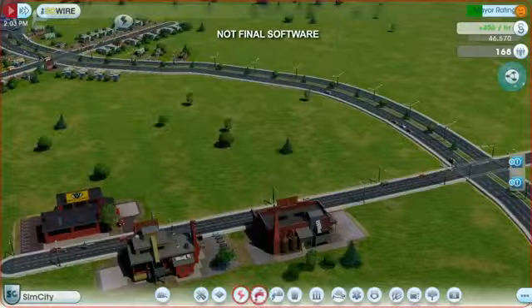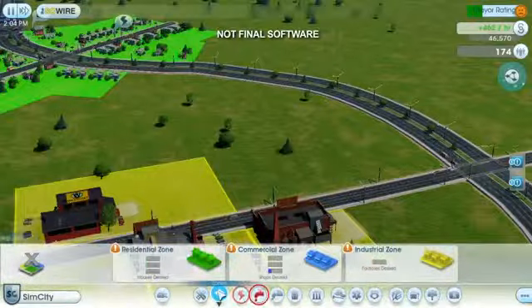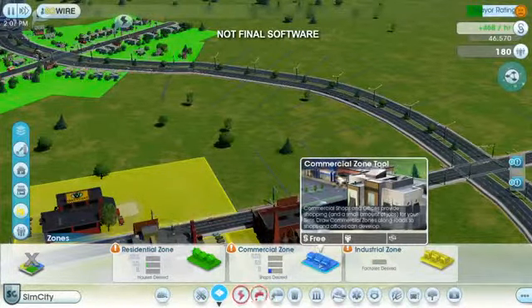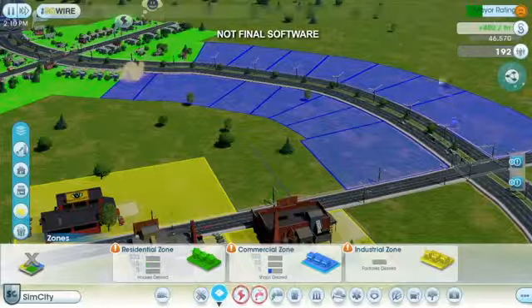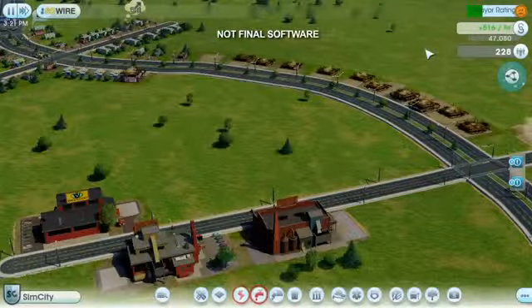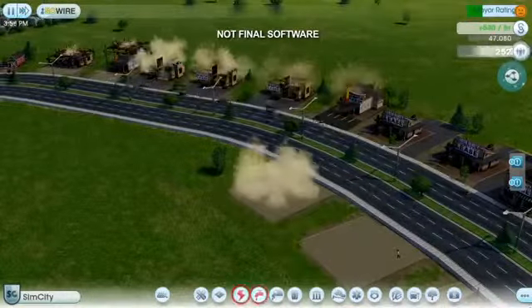I also need to keep my sims happy. Once they get their paychecks, they'll try to spend their hard-earned money to buy happiness. Unfortunately, my city doesn't have any stores yet. I'm going to fix that by placing some commercial zones along this main strip to make it easier for the sims to shop on their way to and from work. I want to zone for a lot of commercial buildings — not only can my sims shop here, but the commercial buildings are also going to attract tourists, which will benefit the casinos I'm going to build later.